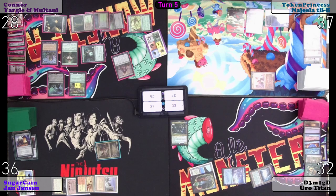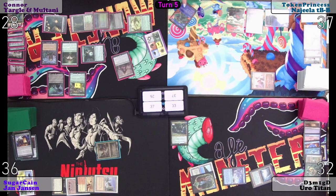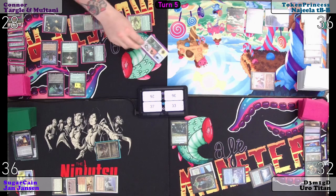I am going to Force of Will that, exile Phantasmal Image, and pay a life. My last green — actually that was green, not black. Flopped.